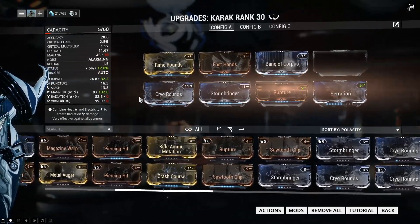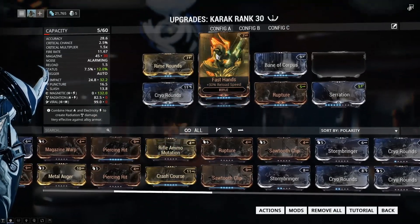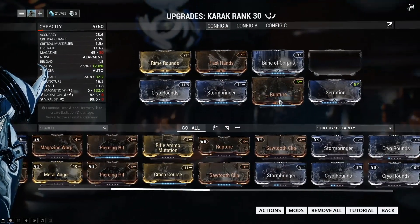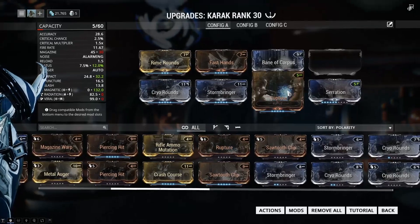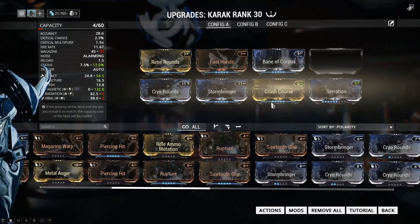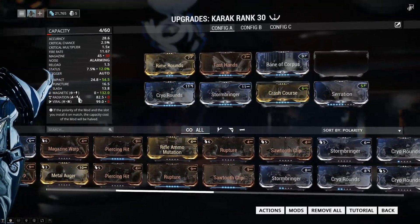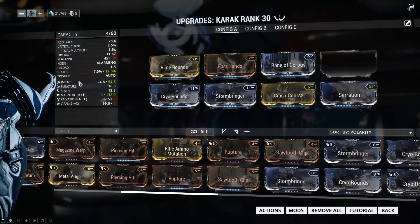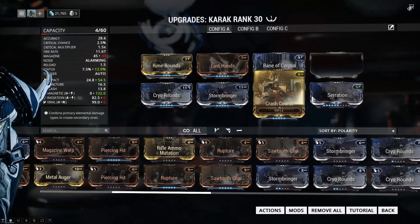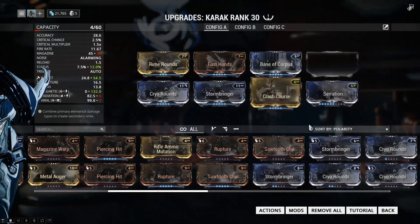Rupture basically does the same thing — it just takes away a little bit of impact, so it's still going to do damage, just a little less. But if you do use Crash Course, you should put it in, because this mod works really well with this gun. This gun is aimed towards more impact, so if you add Crash Course in, you're going to have really high impact. So if you have it, use it in this build.